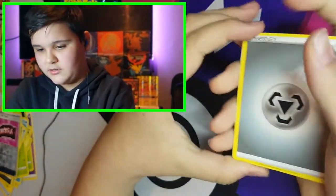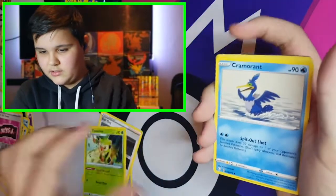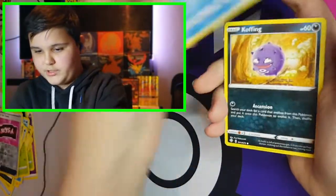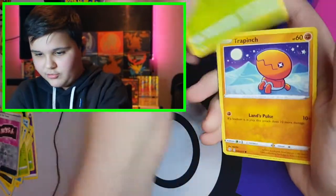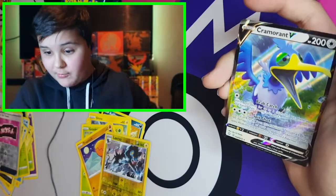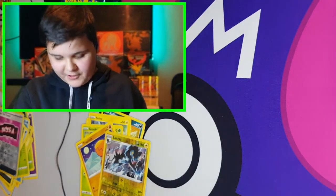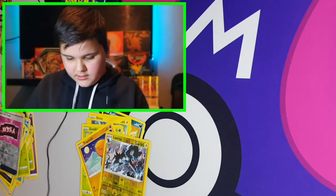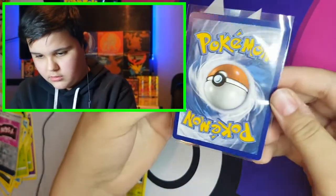I'm going to guess Psychic — Metal Energy. Ball Thwacky, Cramorant, Weasel, Koffing, Shinx, Grookey, Trapinch, Reverse Holo on Luxury Ball, and a Cramorant V. Three for three! Let's go. Let's see the condition — not too bad.